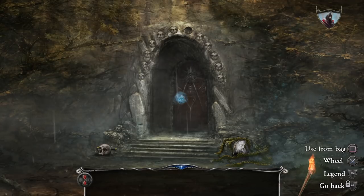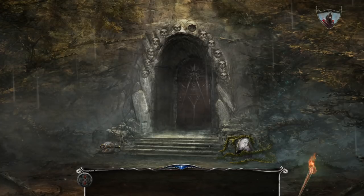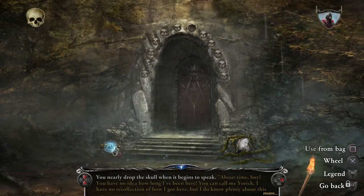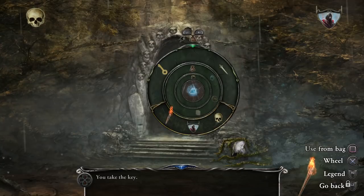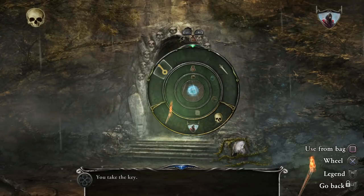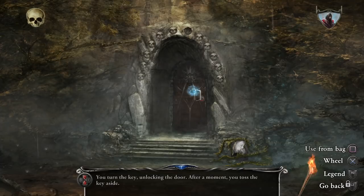All right, so here you go — kind of familiar again, like I said, but not exactly the same. You have the skull down here and it gives you a little tip sheet. There's the key — grab it. Here's your key. You got your bag — hit square. I'm playing this on PlayStation 4, but it'll look the same on Switch or whatever you might use.